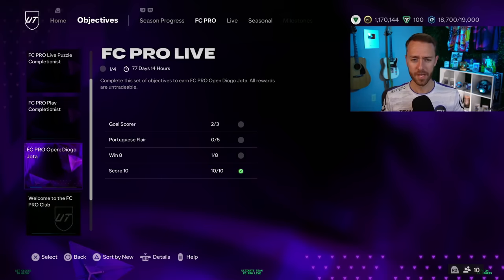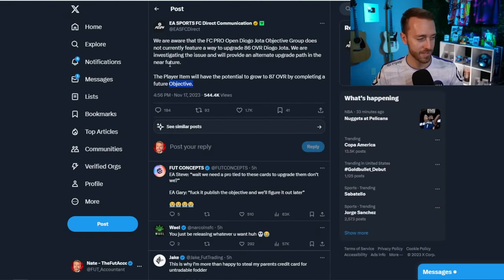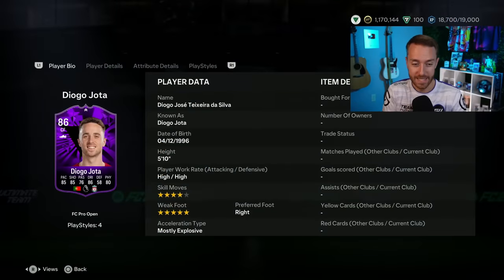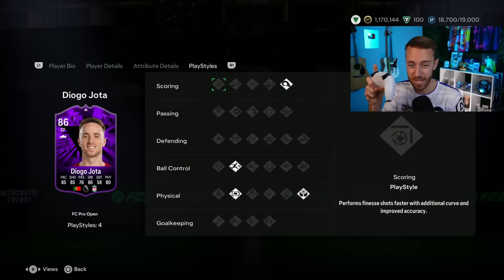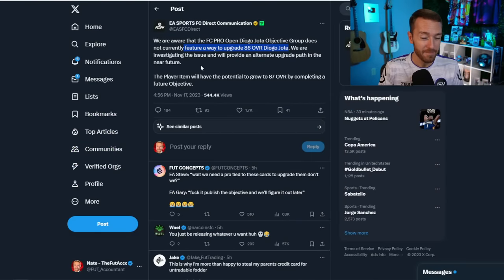The objective causing confusion right now is the Diogo Jota FC Pro Live objective. He's got the already-updated card symbol, but EA tweeted just a few hours after content saying they're aware that the Jota doesn't currently feature a way to upgrade. There's no additional information tab, he's not lined up with a pro player to upgrade during the tournament — EA acknowledged they messed up.